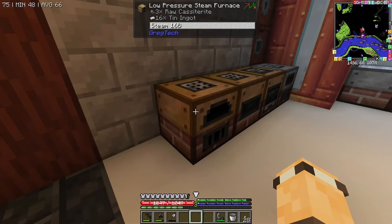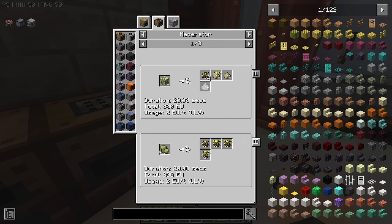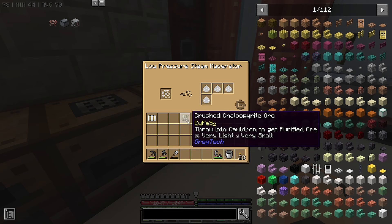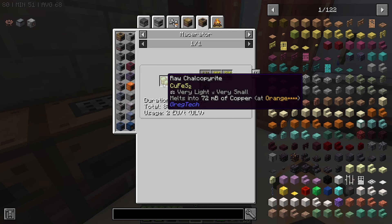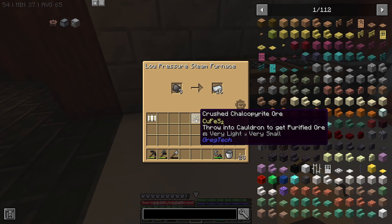Every time I put cassiterite in the macerator, we were supposed to get a 50% chance of a bonus output - it didn't happen. I put nine of these into a macerator and we only got one crush per. So in my opinion, the macerator doesn't do anything right now.